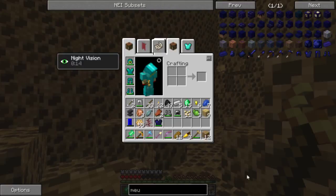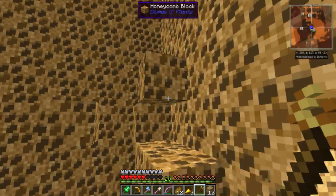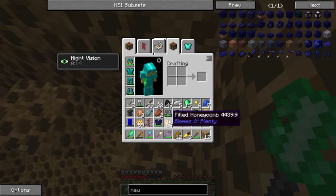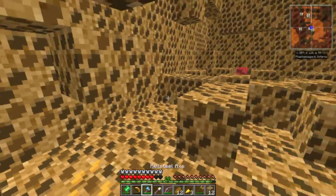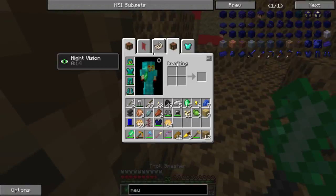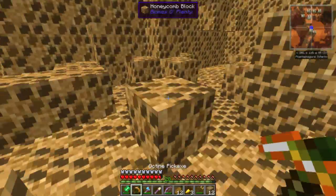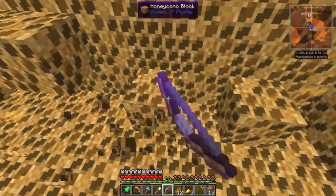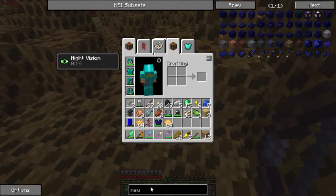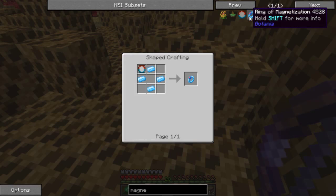Did it drop anything? I don't see anything — be careful not to right-click. Did it yield honeycomb? I have no clue. Look at our pig eye tools — Octane, very corroded. One of the cool things with the Betweenlands tools is that over time they slowly deteriorate, especially in the dimension. Using durability also causes them to deteriorate. I don't see anything else that dropped, just honeycomb everywhere. Is there a magnet I can use? Oh — it's an ore magnet, ring of magnetization.